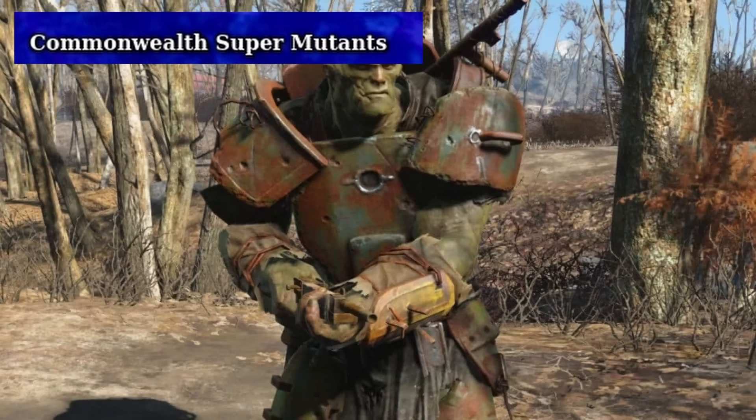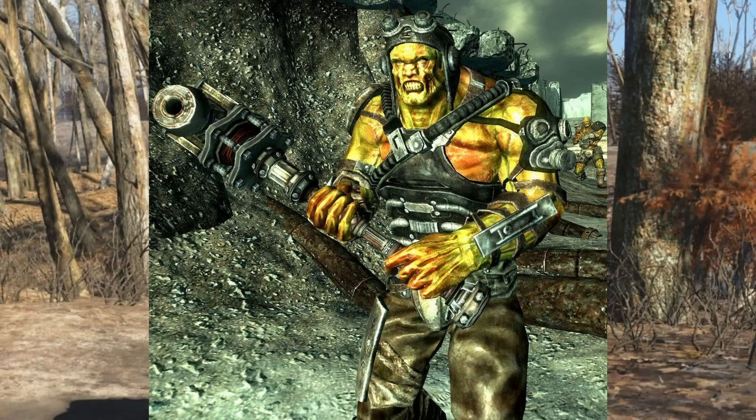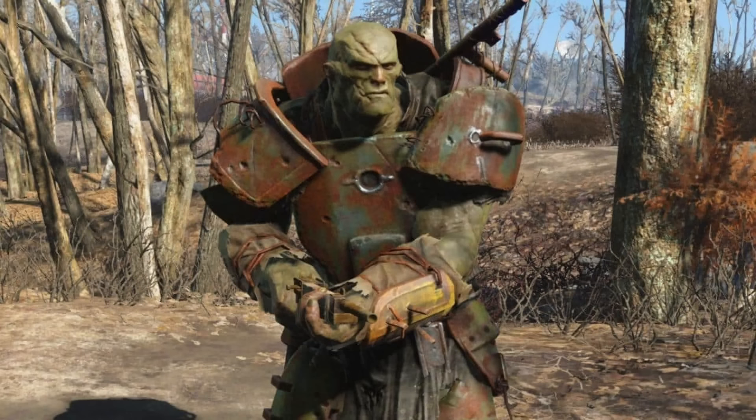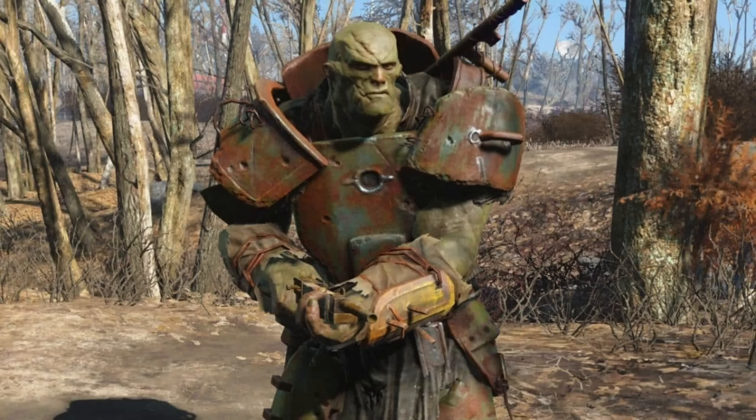Commonwealth Super Mutants refers to the fact that in Boston and surrounding areas, super mutants do not come from the Master out west or a vault in the capital wasteland, but from the Institute themselves. These super mutants were created through experiments conducted by the Institute using FEV. They are a different size and color from the other two super mutant variations, being a more washed-out looking green with less skin defects than capital wasteland mutants. They also have mutant hound companions, a unique thing associated with the Commonwealth variant. I'm purposely ignoring Fallout 76, by the way — I'm not sure if the lore of that game is fully canon, and I haven't played it since it came out.